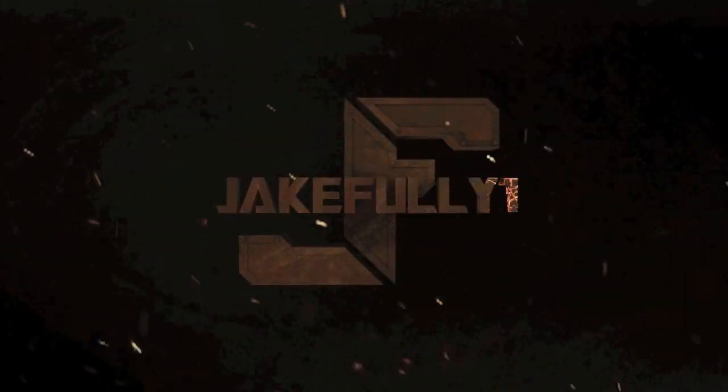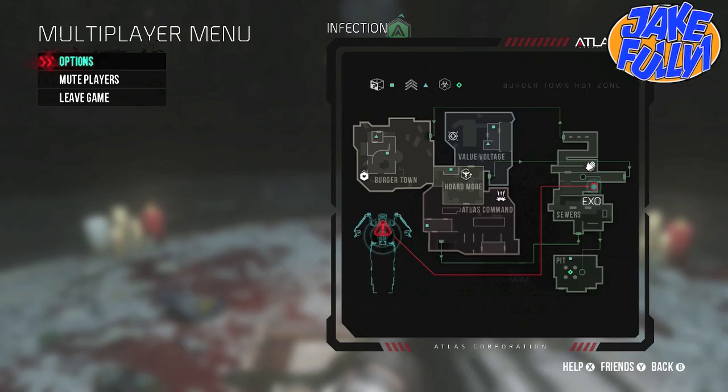Hi there. Come out, Craig. Hey guys, what is going on? Today it's Jake and this is step number three to the main Easter egg in the Affection Map DLC.